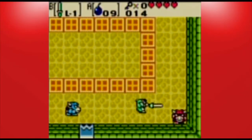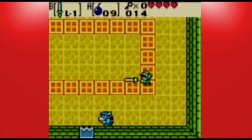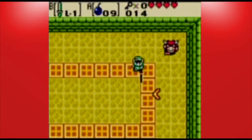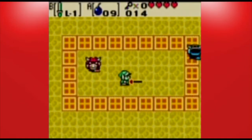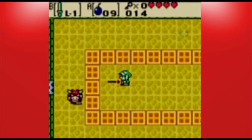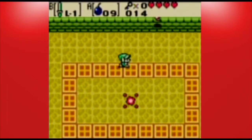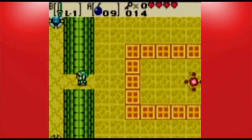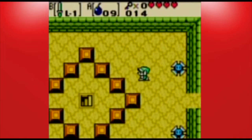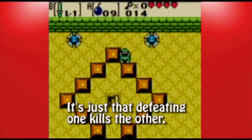We got a miniboss right here - these two enemies here. They toss boomerangs to each other. When you kill one, you kill the other one too. I think they do run off the same health meter - like one health meter. You just gotta kill one of them, though I'm not entirely sure how that works.